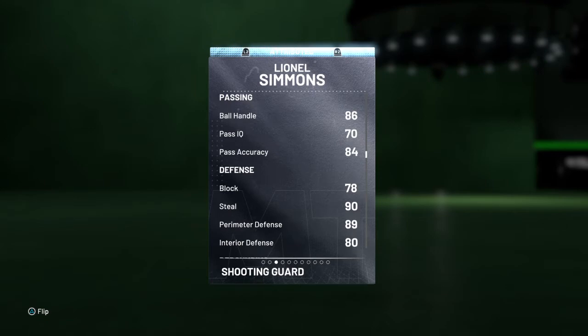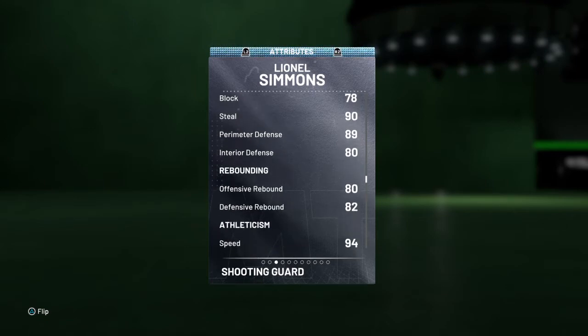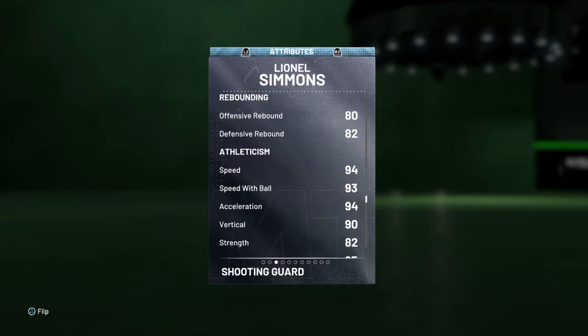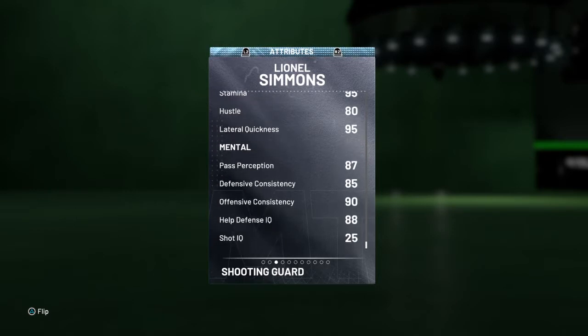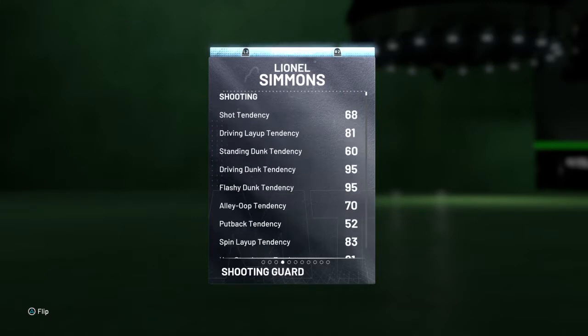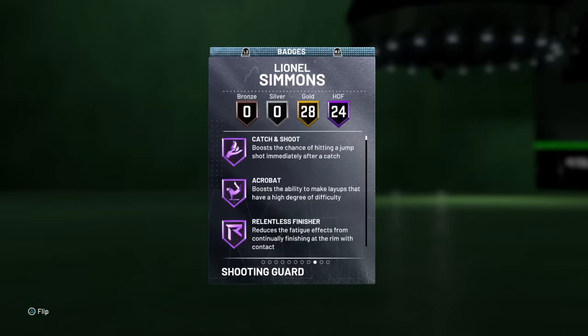84 pass accuracy, 78 block, 90 steal, 89 perimeter defense, 80 interior defense, 80 and 82 offense and defensive rebounding, 94 speed and acceleration, 93 speed with ball, 90 vertical, 82 strength, 95 lateral quickness, 87 pass perception, 85 defensive consistency, 90 offensive consistency, 88 help defense, 95 on drive and dunk and flashy dunk tendency, 70 on alley-oop tendency — so he'll catch an oop for you.